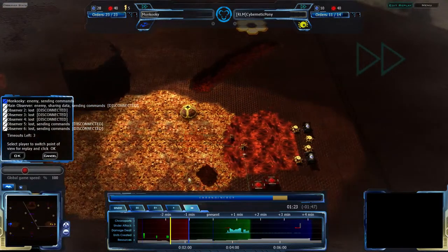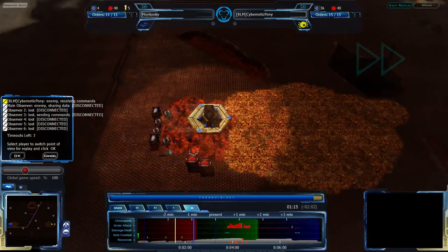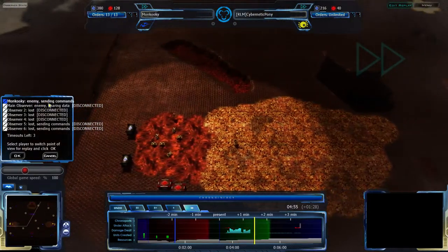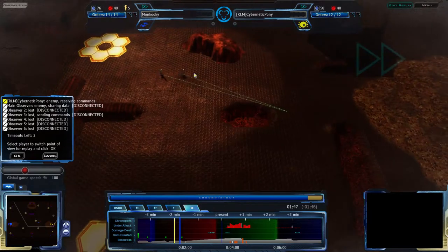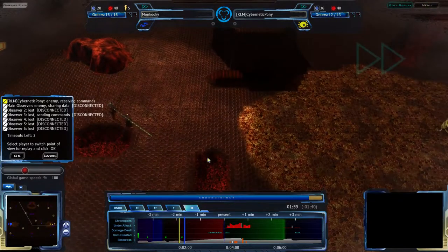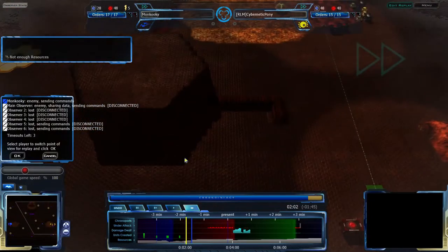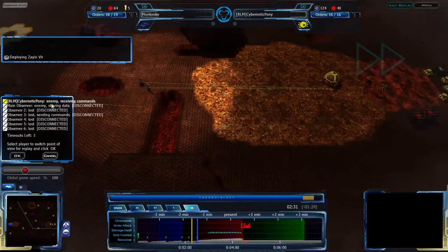Cybernatic Pony is echoing out that rush, so there's nothing to really worry about. Moncookie is going to see this eventually — it looks like he was actually playing assuming this was going to happen. He was definitely not overreacting, definitely keeping his cool at the possibility of an echo, which I failed to consider. Cybernatic Pony could still un-echo and undo what he had previously done. Normally when players echo out strategies like this they stay echoed out, but it wouldn't be terribly surprising if he decided to throw Moncookie a curveball.